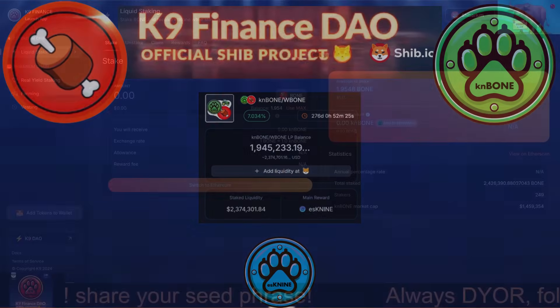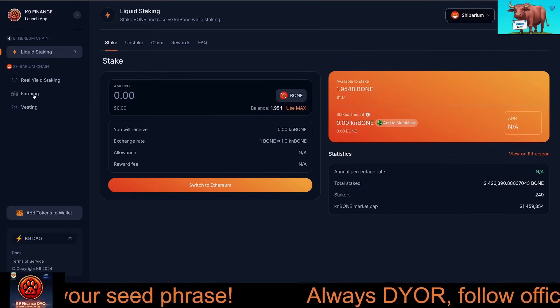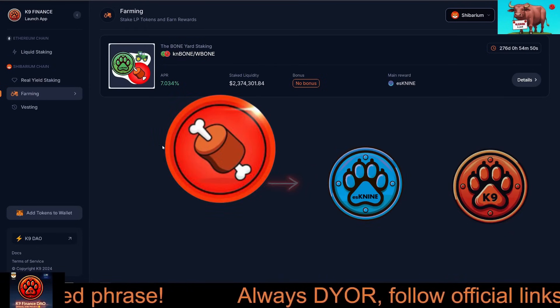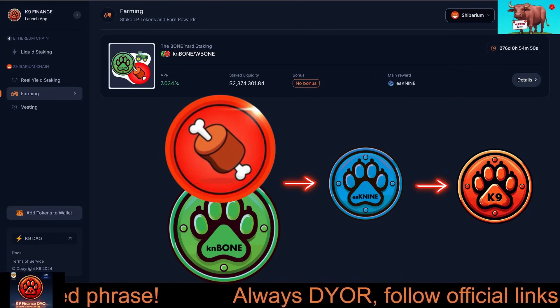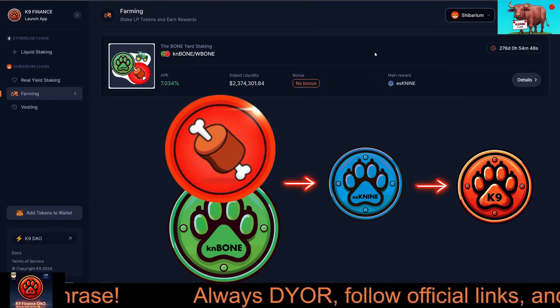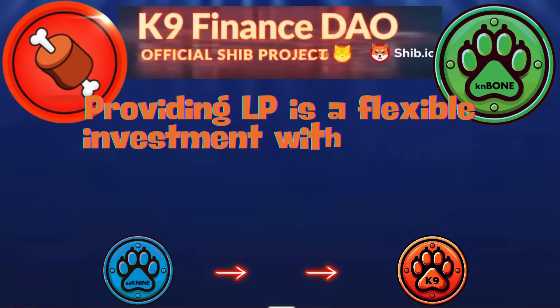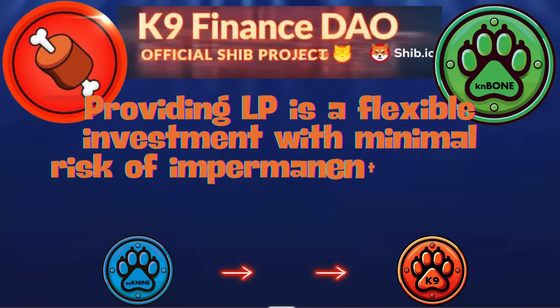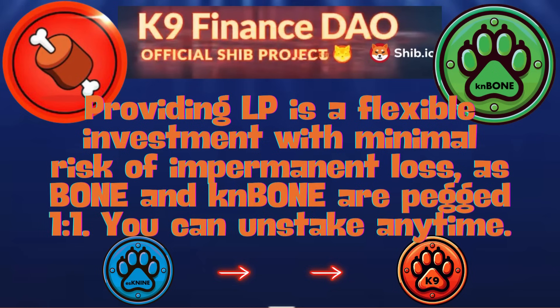Here's why farming with CanBone and Bone is a smart move. Higher rewards: farming allows you to earn ESK9 tokens as rewards, which can be converted to K9 through a vesting period. Support Liquidity: by providing liquidity, you're strengthening the Bone Crusher and Shibarium ecosystems. Flexible Rewards: earn rewards while maintaining exposure to both Bone and CanBone.